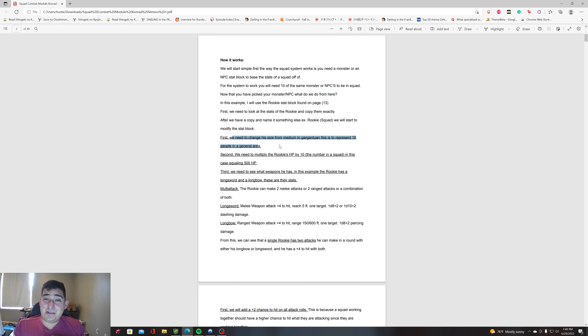Then we start to modify the block. The first thing you need to do is change the size from medium to gargantuan. This is to represent 10 people in a general area. The reason is gargantuan because 10 people in a squad don't stand next to each other all the time — they spread out — and how they fight depends on what formation they're in. This also helps rangers out because they aren't going to be standing next to each other.